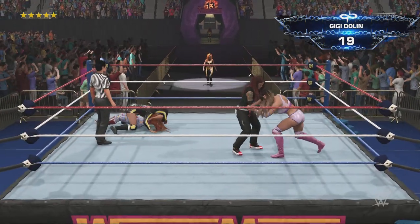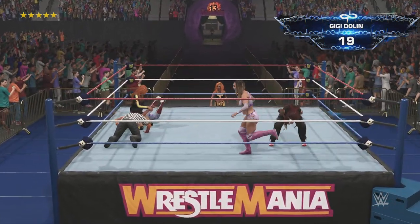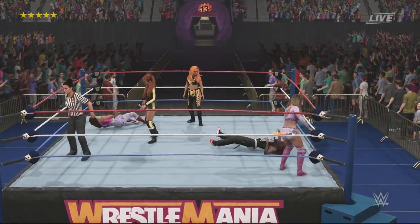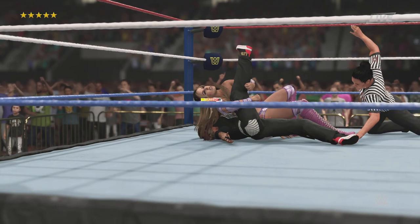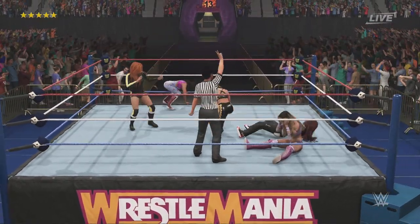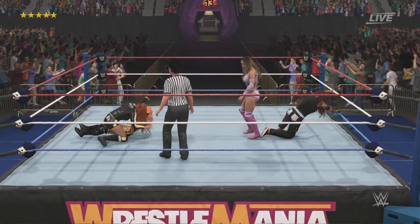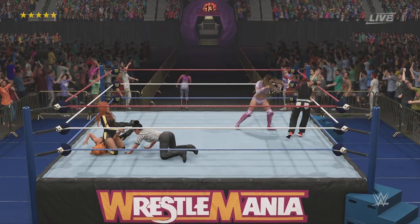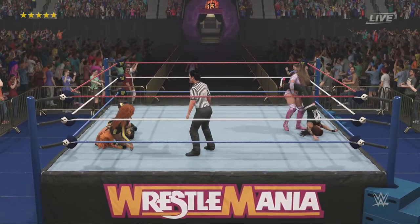Look at Becky — down she goes. That's it! That was quite the elimination, but we are far from the end of the road here. This spells trouble for Lita — cover, kick out! Suplex rolls through, right into the Disarmer. She's going to tap — she releases the hold. That's a little surprising.